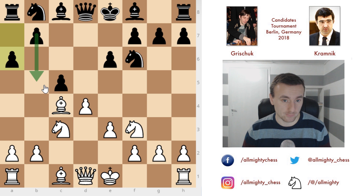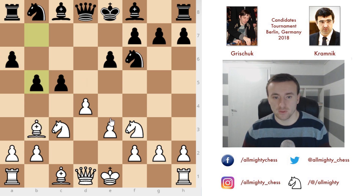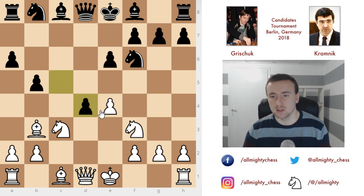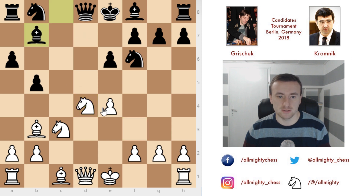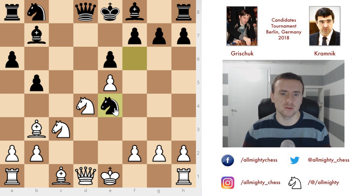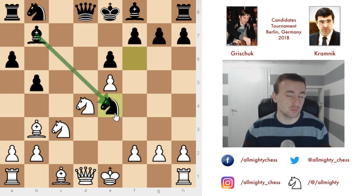We have a6 threatening b5, so bishop to b3, and b5 nevertheless. We have e4 now, and as I've often mentioned, you don't want to allow white to have this kind of center. So black played c-takes on d4, knight takes on d4, and bishop to b7. Now Grischuk plays the best move, which is e5 — even though you're releasing this bishop and he has a really strong piece on this diagonal. Queen to e2 isn't possible because the knight is defended, bishop to c2 isn't the best move, so e5 is definitely the best move. And now knight to e4 — a common idea also seen in the Queen's Indian setup where the knight comes to e4, and if knight takes you have a bishop on e4 which becomes a really strong piece.